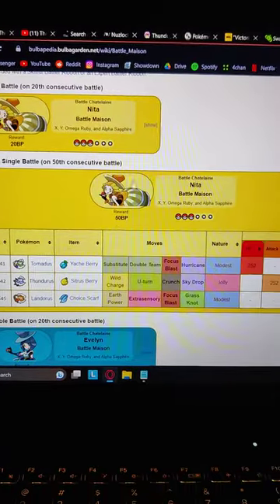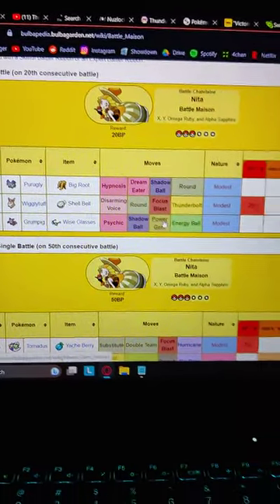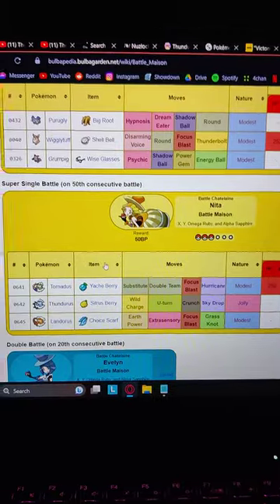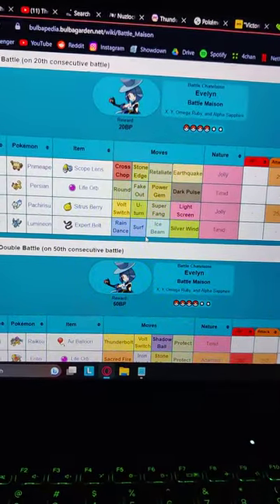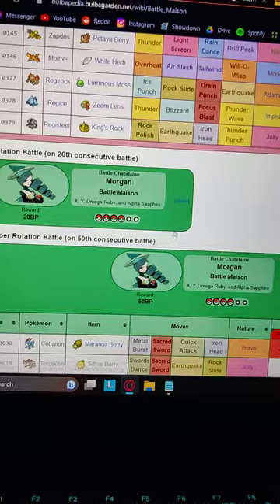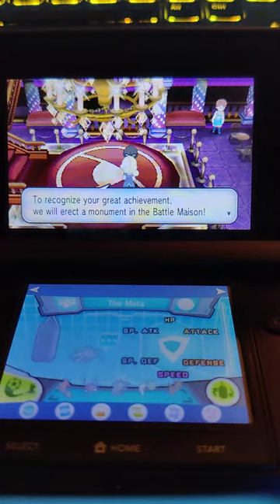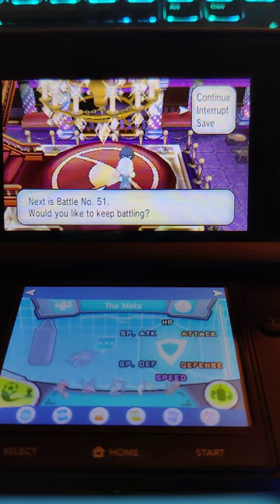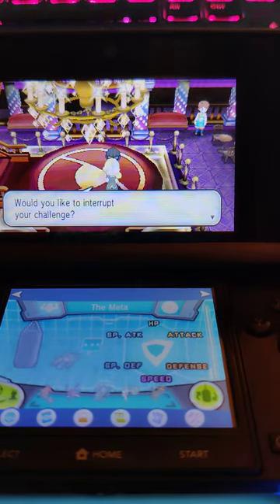To unlock this entire battle you have to do basic singles first where you're fighting not fully evolved Pokemon — basic, really weak, nothing competitive. If you get 20 of those battles you unlock Super, and this is what actually completes the challenge. There's also doubles, and they all have crazy Pokemon — these teams are wild. Oh, they're super formats at least.